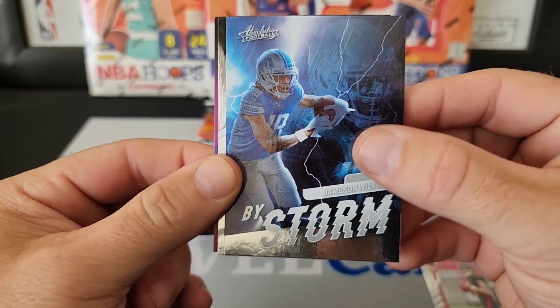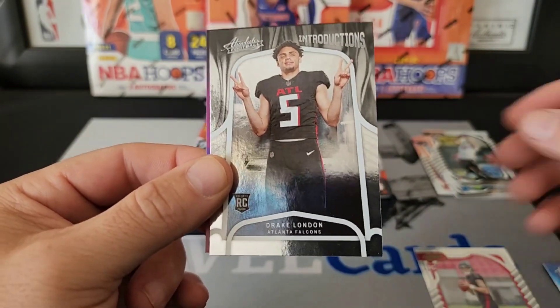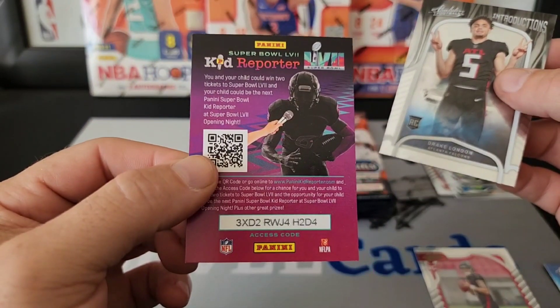Taking the pack by storm — Jameson Williams. And there we go — Drake London on the Introductions! If you want that, it's a great-looking card.